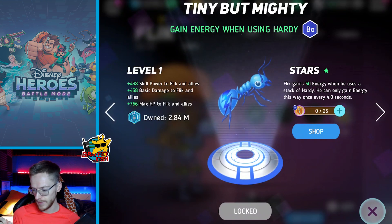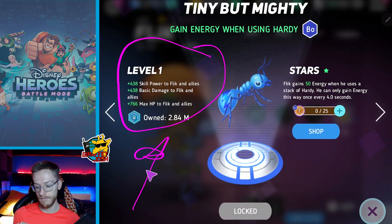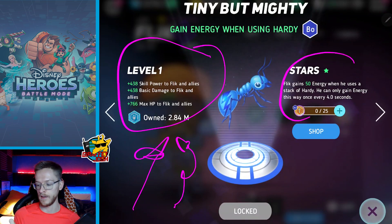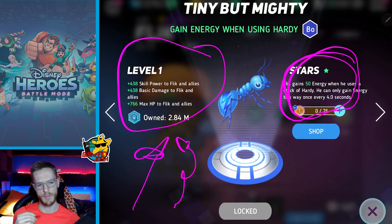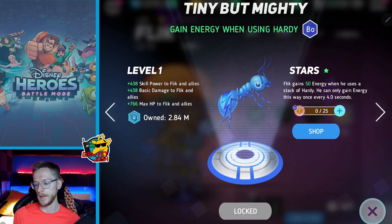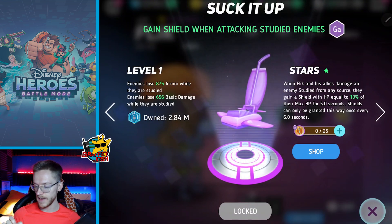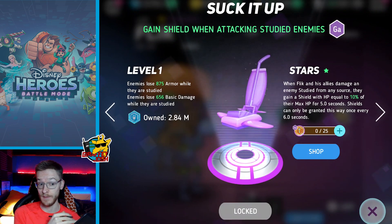He's got a friendship mission with Pot. Skill power to Flick and allies, basic damage to Flick and allies - that's one of the best buffs I've ever seen for a friendship disc. Flick gains 50% energy when he uses a stack of hardy, so he can get his special up quicker. For the second disc: enemies lose armor while they're studied, enemies lose basic damage when they're studied. When Flick and his allies damage an enemy studied from any source, they gain a shield with HP equal to 10% - so if you have a study team, you want this disc.